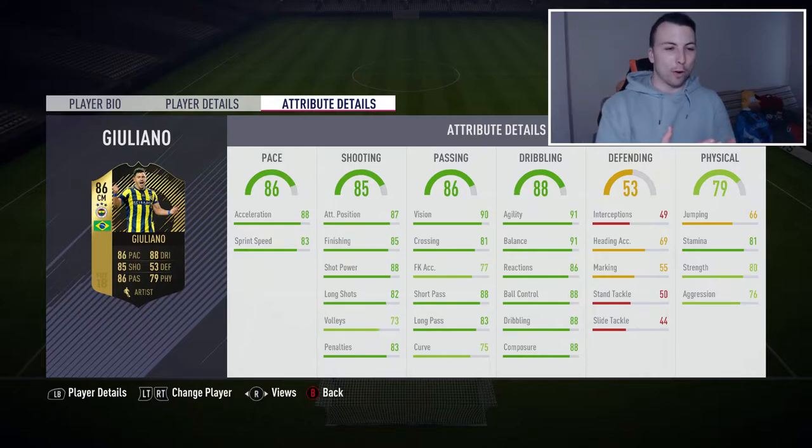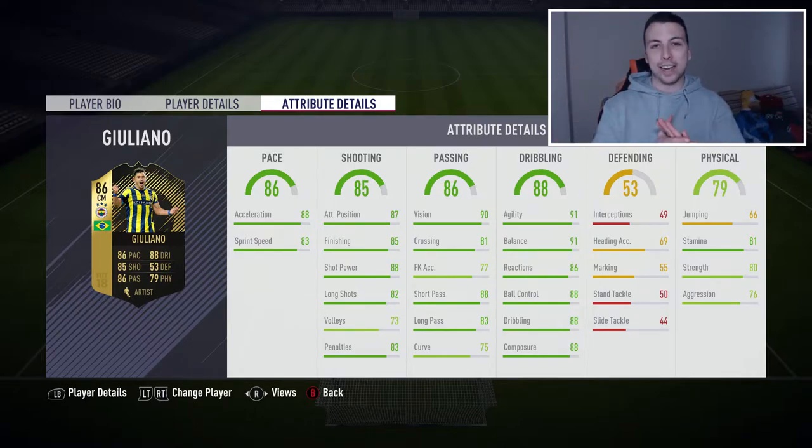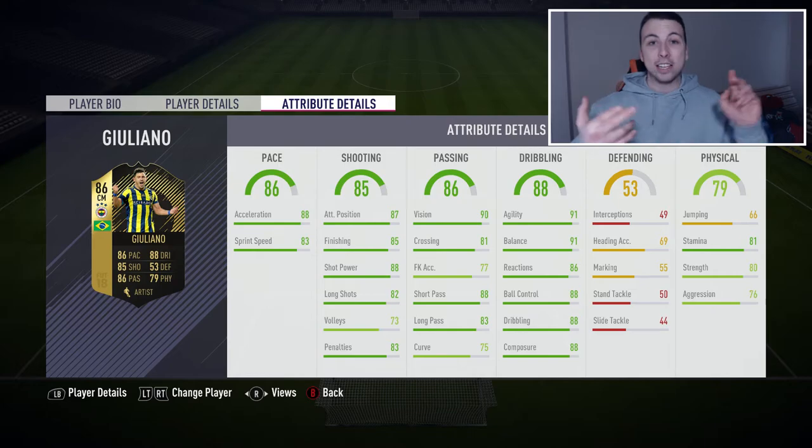That is the end of the episode for Giuliano. To break it down: if you're looking for a player with a long shot, unbelievable shot power, and who's always making pacey midfield runs into the forward line, he is your man. He's Brazilian too, so he'll fit in most squads. But if you're looking for a physical player who can pass the ball around, he's not your man. He's quick, he can shoot — but that's about it.